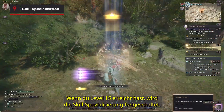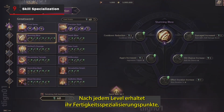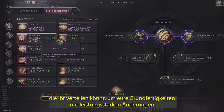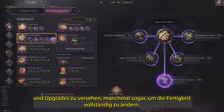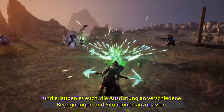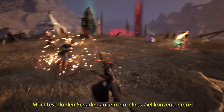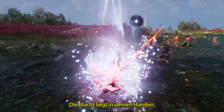When you've reached level 15, you will unlock Skill Specialization. After each level, you will receive Skill Specialization Points you can distribute to add powerful changes and upgrades to your base set of skills, sometimes even changing the skill entirely. These upgrades allow for deep customization of your weapon's abilities and let you customize loadouts for different encounters and situations. Do you want to focus on single target damage? Maybe you want to have more healing at your disposal. The power is in your hands.